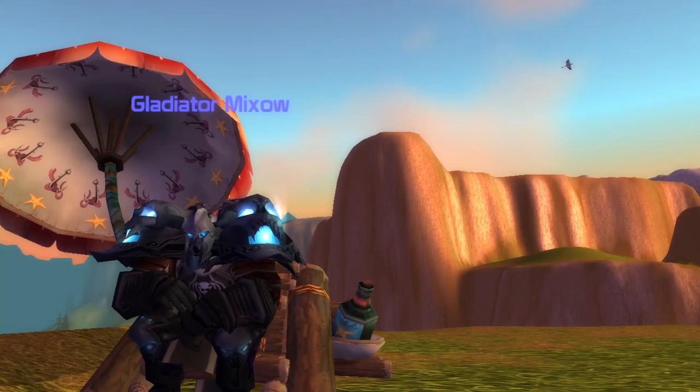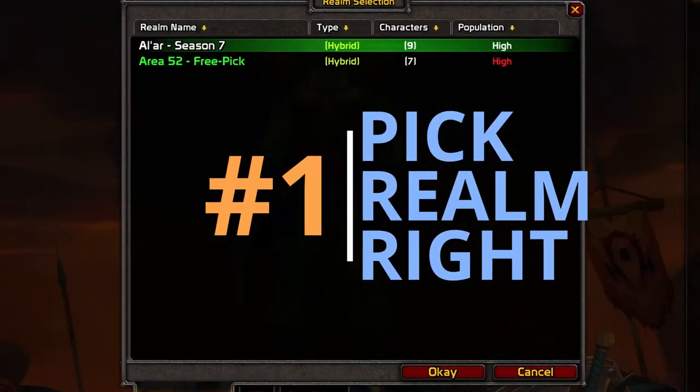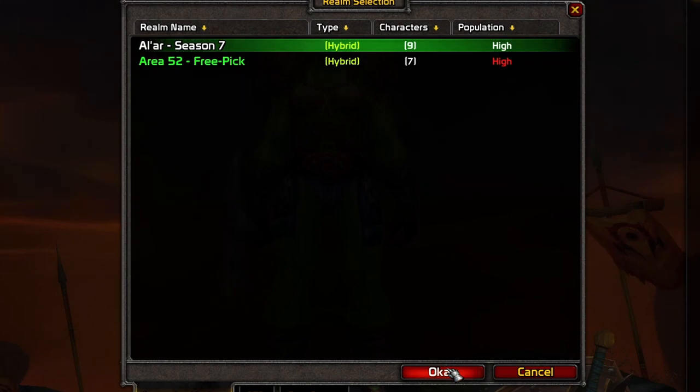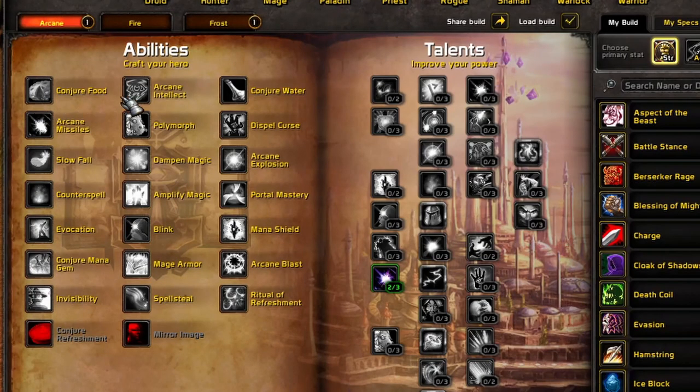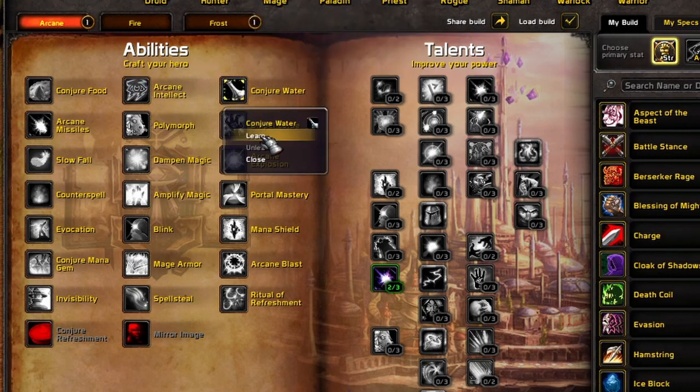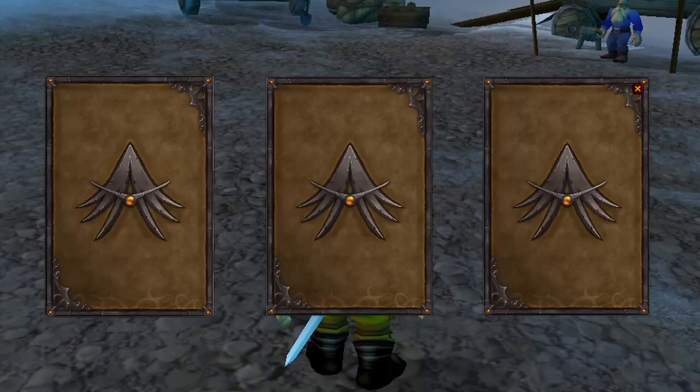Number one: choose your realm right. If you're new to Ascension and a completely new player, just simply play on Area 52, because Area 52 is the free pick server. That means you can free pick every skill that you want, combine them, test things out, make your own build, and learn which build actually has the best performance.